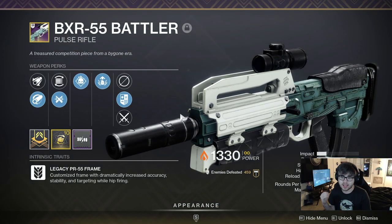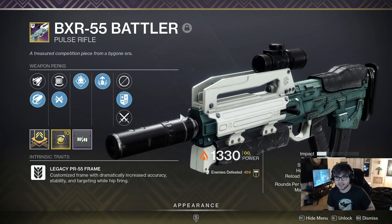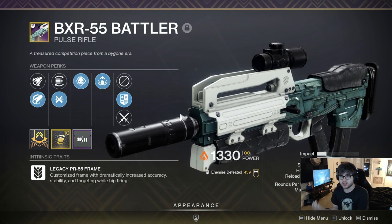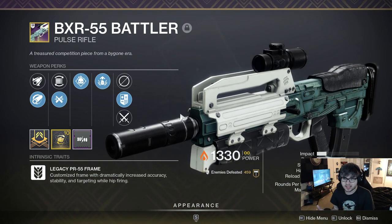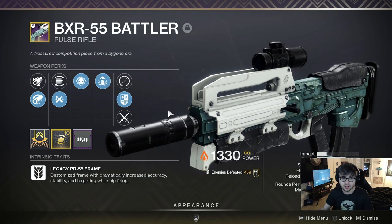Starting on the battle rifle in PvE, it is definitely up there with some of the top tier PvE weapons. It's really unique in the sense that it is a pulse rifle you can also use at close range — normally they're typically long to medium range, but this one you can use at pretty much any distance. The rolls specifically for grenade builds are going to be Demolitionist in the left column and Adrenaline Junkie in the right column.